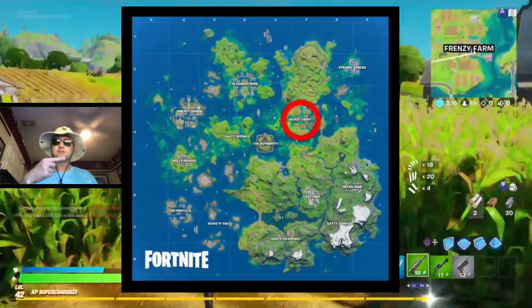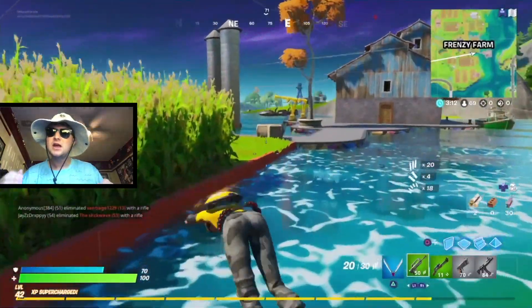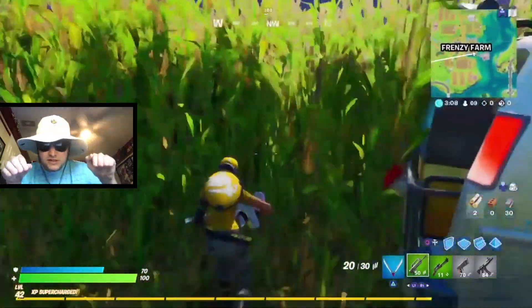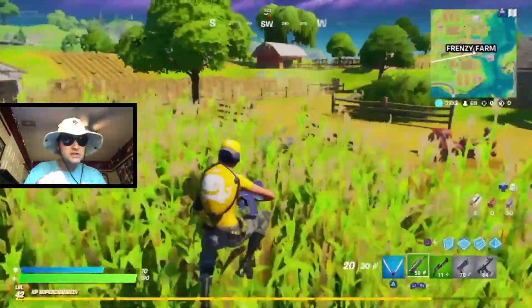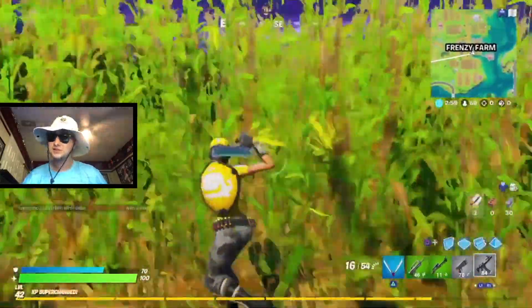So here's Frenzy Farm on the mini map. What you're going to want to do is land there, and you probably want to get a few guns, and go into the cornfield and sneak around the place. And when you see someone, make sure you keep your little tootsies in that cornfield, and you just have to deal some damage to them. So that's all.